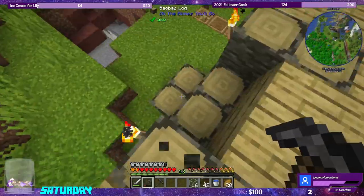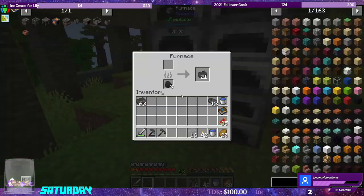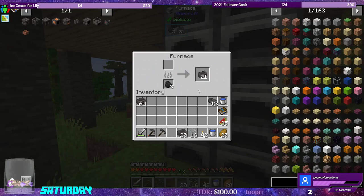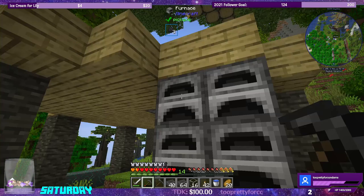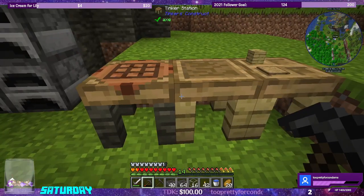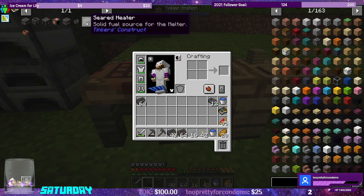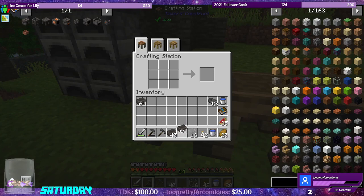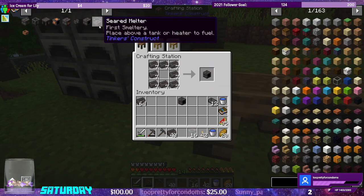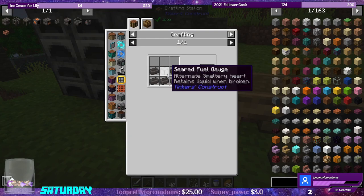I went ahead and made a matic and replaced my axe and my shovel and my hoe. So first thing we need to make is the heater, right? There it is - seared heater, it's just in a circle. Like that - one seared heater.